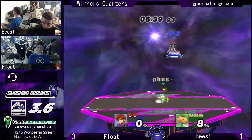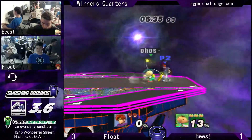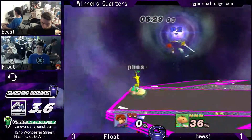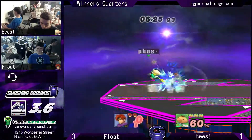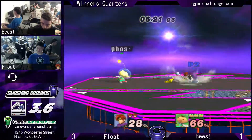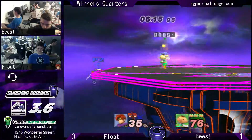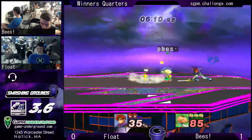Side B stalls is going to be a detriment to Float here as Bees plucks that out of the air for the nice forward air. Float looking to start something of his own. Tipper forward smash, of course on Roy — that's not a good thing. But still racking up percent, already at 60%, 66%. Definitely not bad. Against the single yellow Pikmin, I definitely see Float having trouble getting this kill off, as long as Bees plays it passively and gets those good trademark combos.